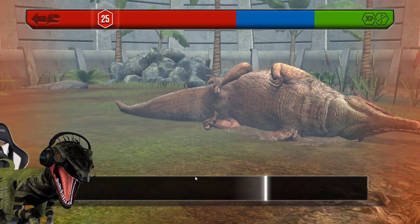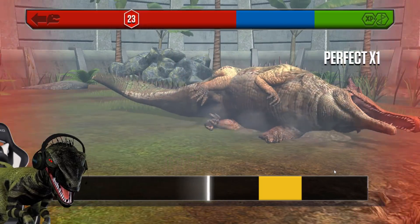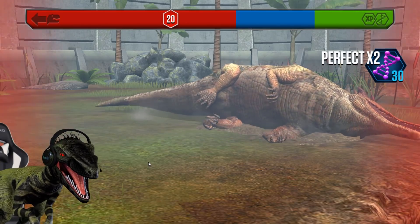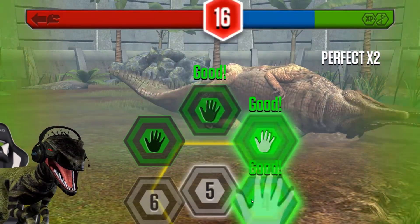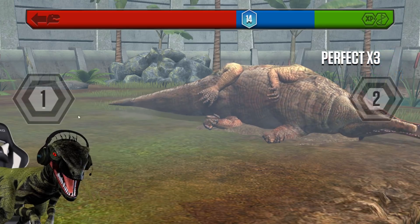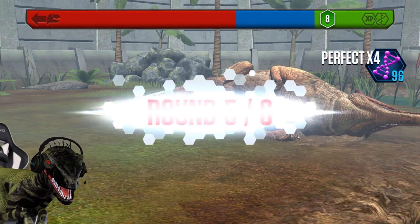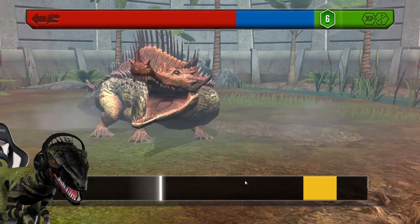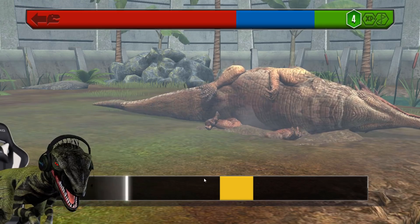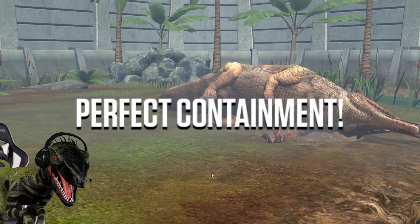Let's do a Code 19 — what?! No, that can't be! I just unlocked you five minutes ago and you already want to escape?! I'm so stunned — out of over 200 creatures, this happens right after unlocking it. Oh my word — five, six, yes, three! It was a perfect containment, though — well done!